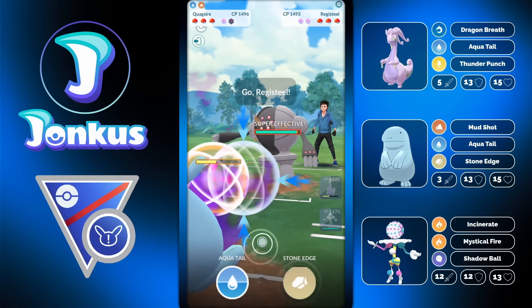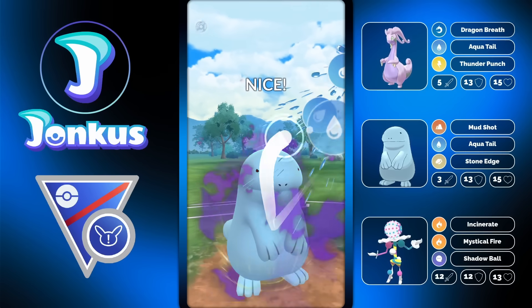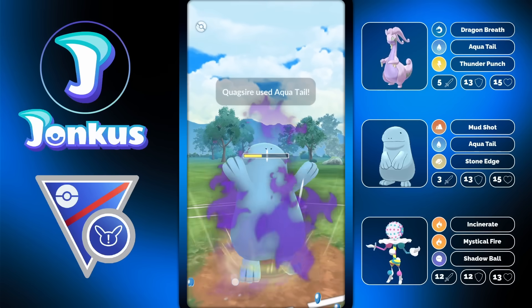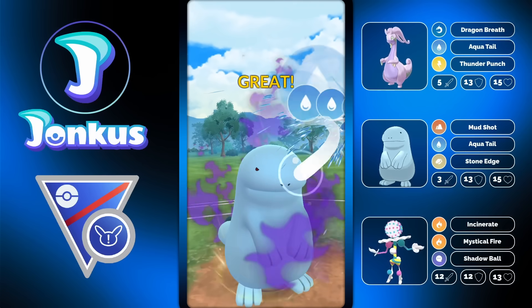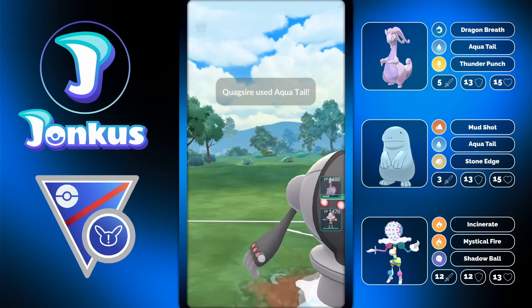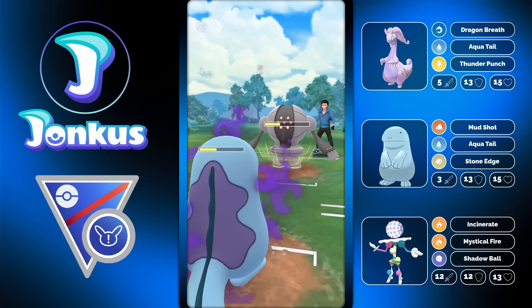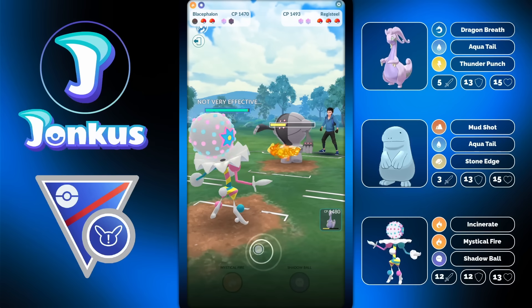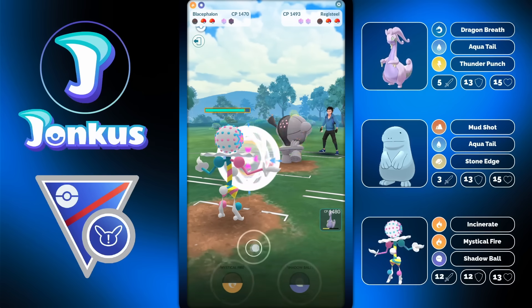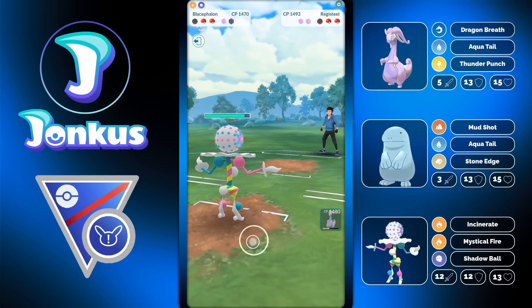Goudra has really good coverage and that's the cool thing about it - no matter what they really have in the back, Goudra is usually going to be able to hit at least for neutral damage. Leaving the energy on that is quite helpful. Look at the amount Incinerate is going to do next - look at the damage of Incinerate. One of the bulkiest Pokemon, Registeel, getting just two-shot by an Incinerate is amazing.